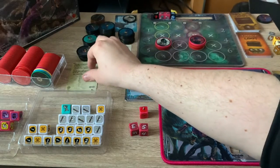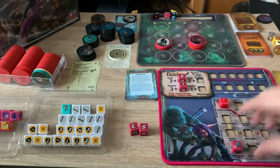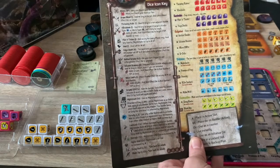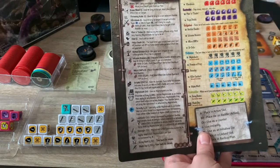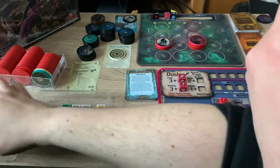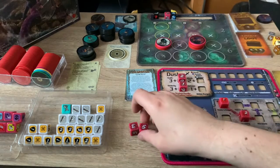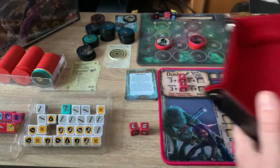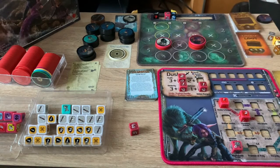Looking at Duster's skill sheet — she has Assassin, Survivalist, Gadgeteer, Wolf Sister, and Consumables paths. I'm going to follow the Dagger path and pick up Throwing Knives. I'll also increase her defense dice by rolling a d6 — I get a two, just enough, so her defense stat goes up by one. Now I can roll two defense dice on my turn. That's the end of day two.